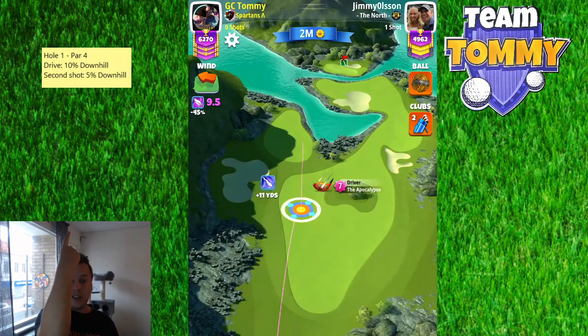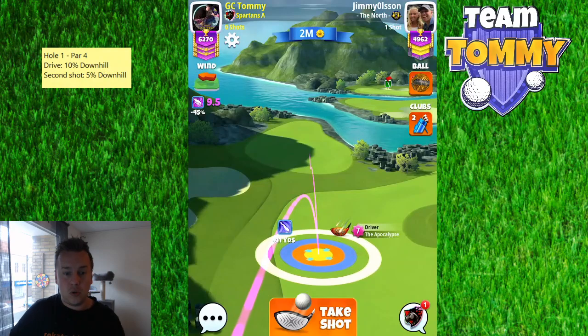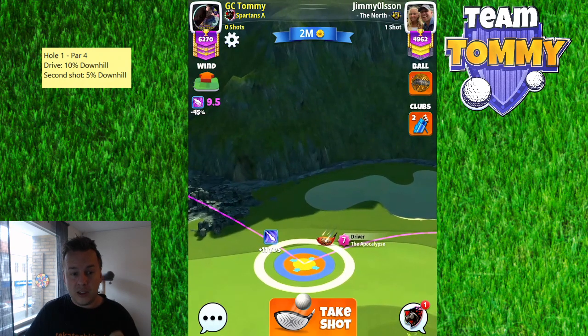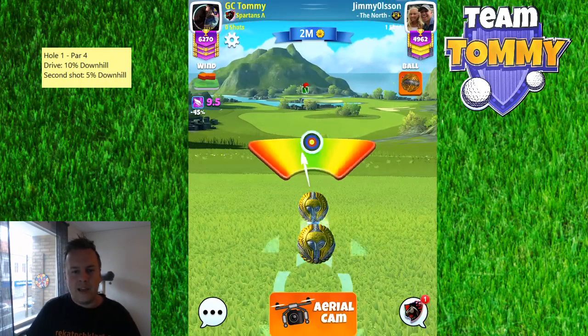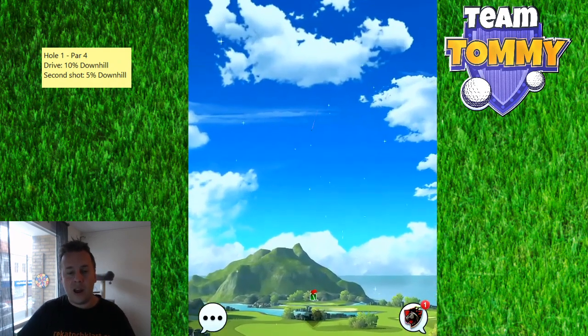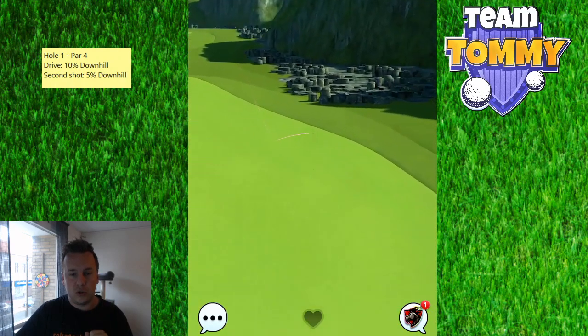It's 10 downhill as you can see there on top. I'm playing with a Power 2 ball, but as a Tour 12 player you probably know I suggest playing with a Power 3 ball, Kingmaker, or a Titan as your standard ball. With a crosswind, we're going to use maximum topspin. Even with an Apocalypse level 7 in tailwind, we're going to remove two bars of topspin and play with the rest.